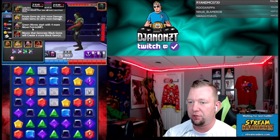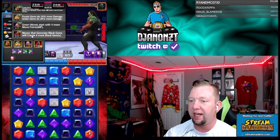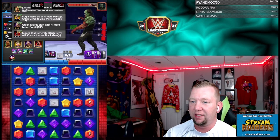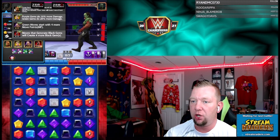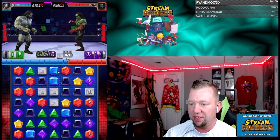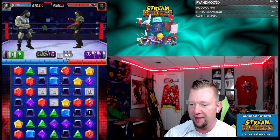I got Steel on there for green moves — start with more points. I got Titus for moves that generate black gems, we'll create four more. I got Lacey for green and purple gem damage. And Hall of Fame Nikki for power gem buff. So that's where we're at on that. Sorry about that one.